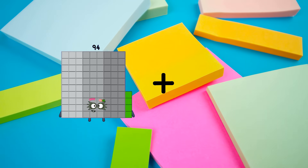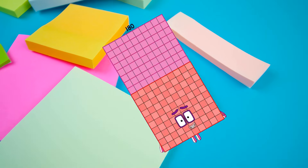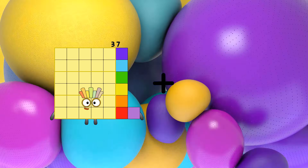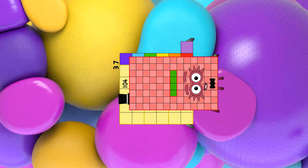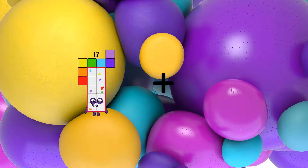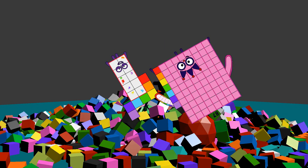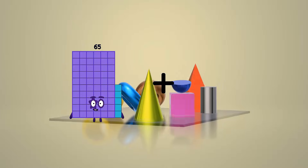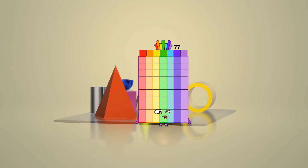94 plus 86 equals 180. 37 plus 104 equals 141. 17 plus 87 equals 104. 65 plus 12 equals 77.